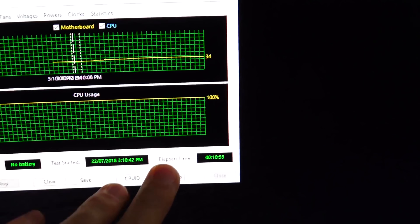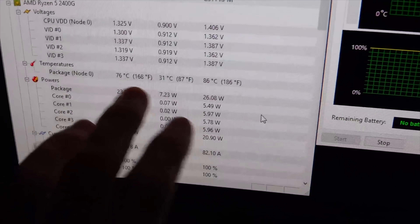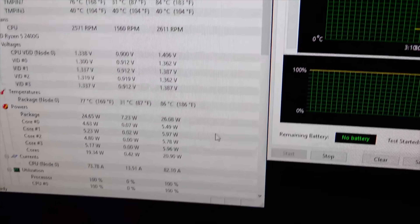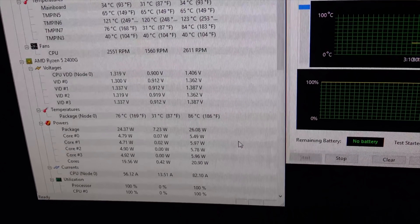Now finishing up with the Wraith Stealth — tested it for over 10 minutes and the temperatures are starting to stabilize on package node zero. We're getting about 76 degrees, maximum of 86, so it looks like there's no throttling at all. We'll quickly run a Cinebench score and get some noise numbers in dB terms, holding the meter 15 centimeters from the cooler.